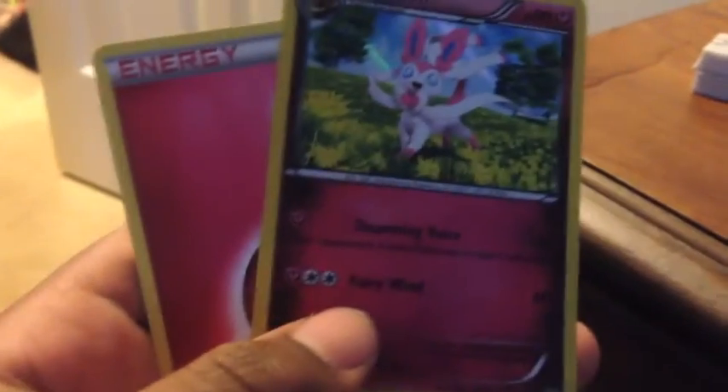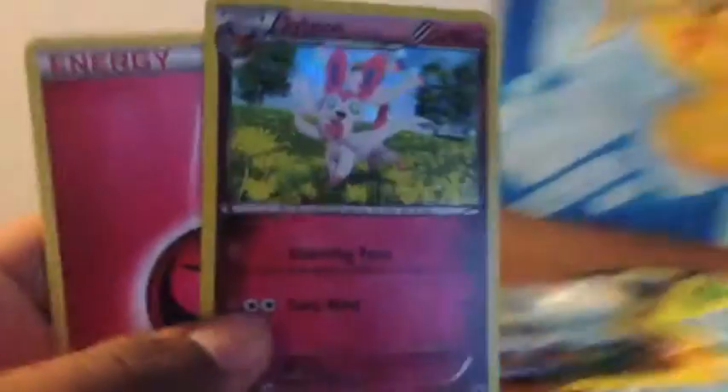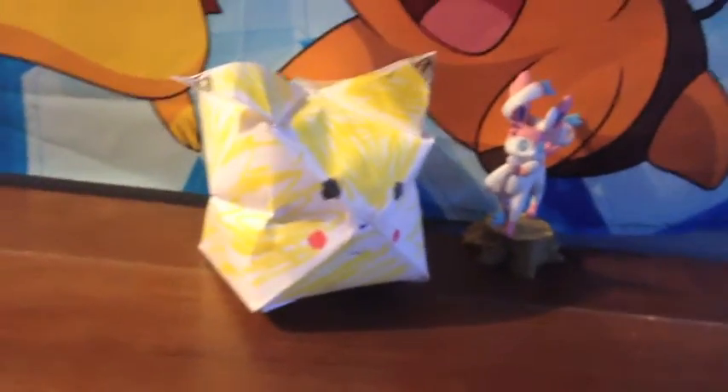We have our wheel — the wheel of fortune of Eevees — and we have our four booster packs. And we have our fairy energy with our Sylveon promo. If you guys are wondering, this is twenty dollars. I got this one from Barnes and Noble. Look at that, it's beautiful. We also got our fairy energy, even though I already have like twelve.